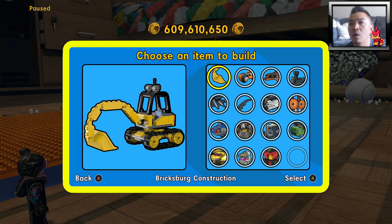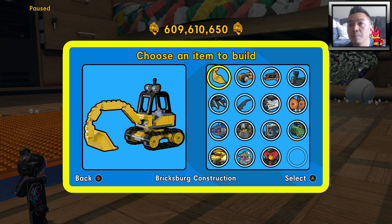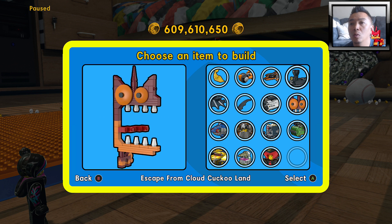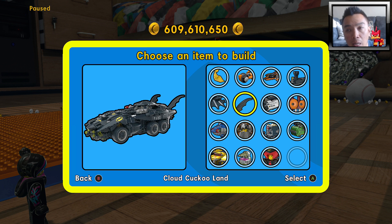Let me show you what I've finished so far. All these locations and chapters are done at 100% with the gold manuals and everything — the pants and the specials. So Bricksburg is already done, Escape from Bricksburg, Flatbush Gulch, Flatbush Rooftops, Escape from Cloud Cuckooland, Attack on Attack, and Cloud Cuckooland.